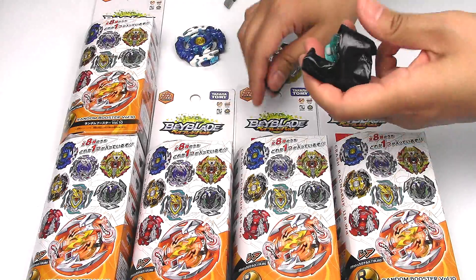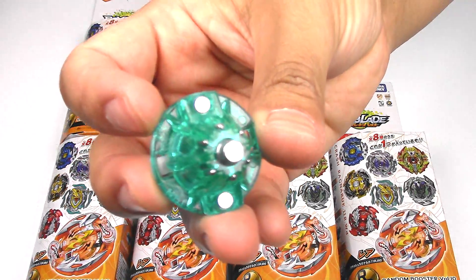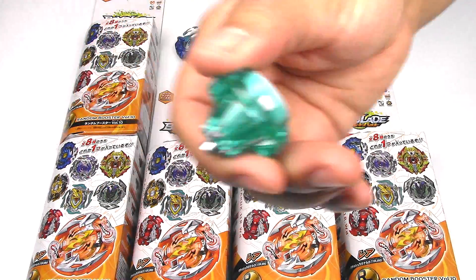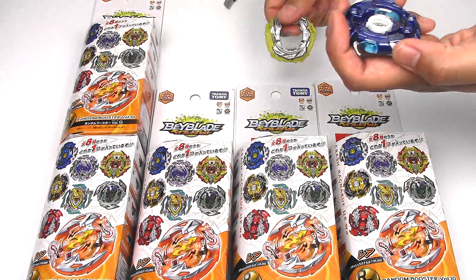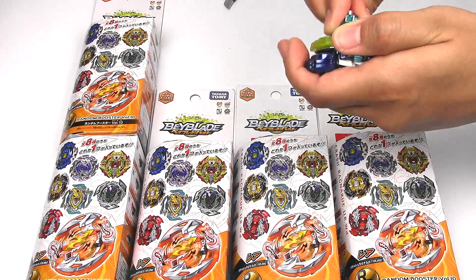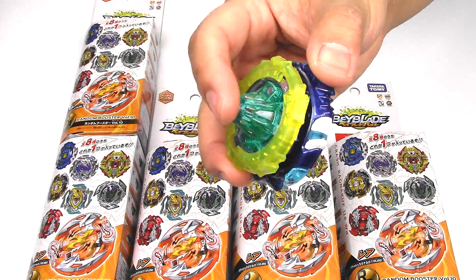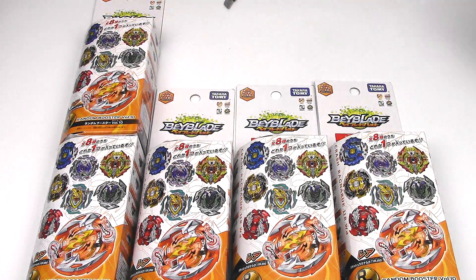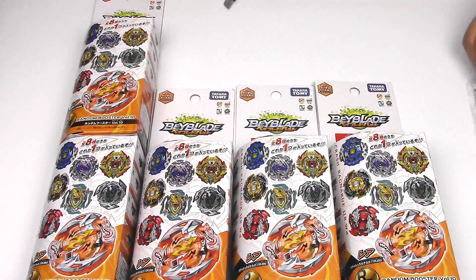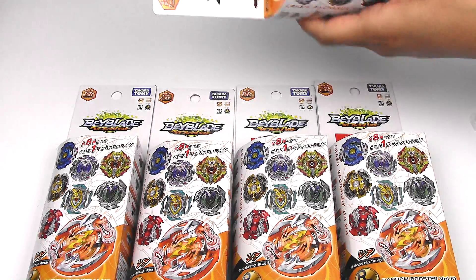Let's put that together real quick. And the driver is... iron. I lost my iron driver, so this is my first iron in a while. I do have a Hasbro one, but they're not really compatible with Takatomie. So this is actually my second iron driver, but my first one is lost. And here we have the stickers for Spriggan Requiem. Let's just get this top row finished and it'll be halfway.